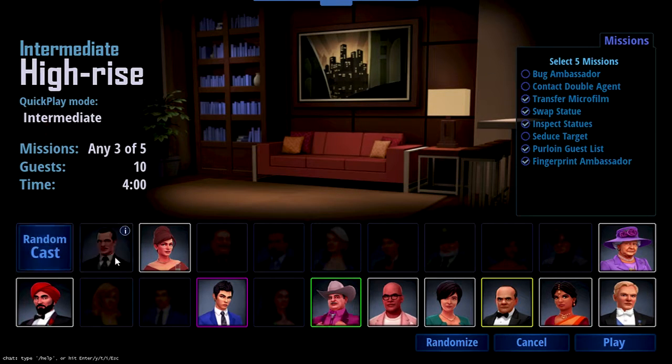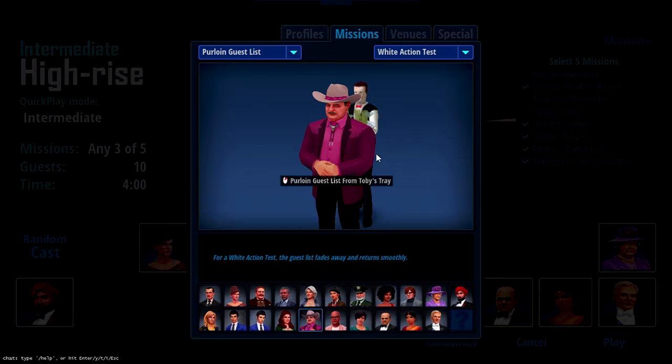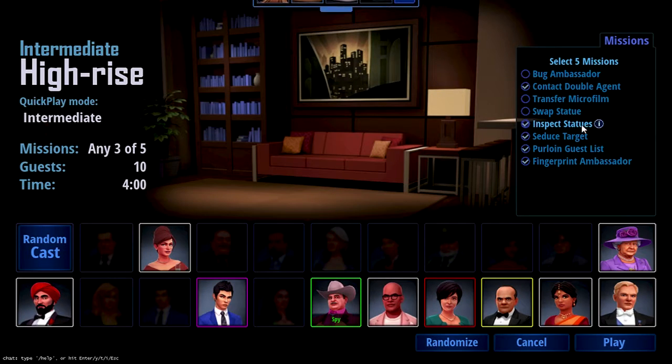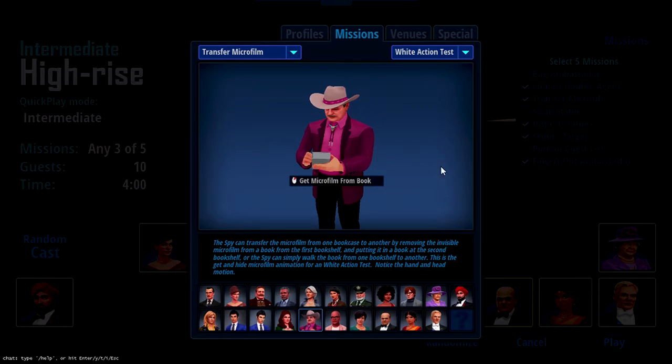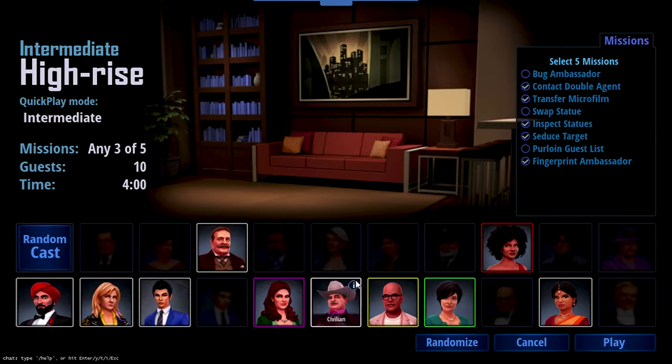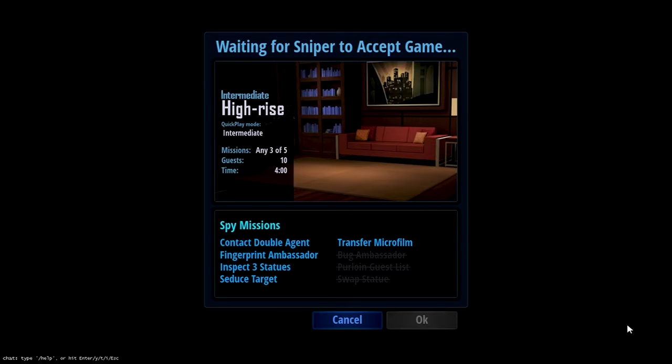Let's go ahead and jump into another one as the spy and see how things work. Oh, we can actually change things now - inspect statues, swap, transfer microfilm, contact double agent. I have no idea what this does. For a white action test, the guest list fades away and returns smoothly. Transfer microfilm - get microfilm from a book. Well, we'll just keep that one. I have five things selected, but I want a different random cast. She looks kind of inconspicuous. We will give it a play - just waiting on the sniper to accept the game.